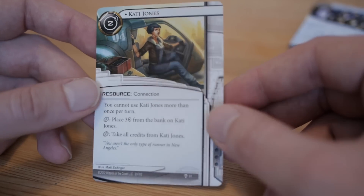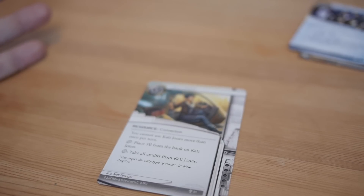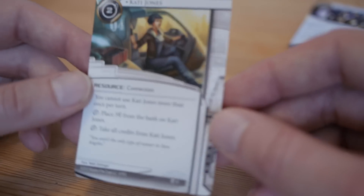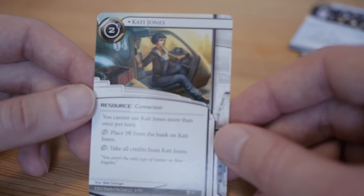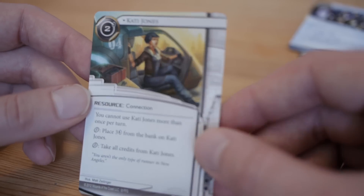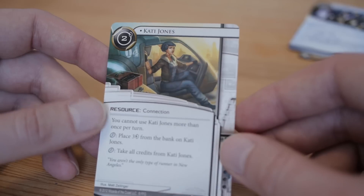One warning: a lot of people use Kati Jones on the first click, which is suboptimal. Another common mistake is playing her with your last click and then doing nothing - you could have waited until next turn instead. Generally, you want to use Kati Jones on the same turn you play her. If you can't use her that turn, it's probably wiser to invest that click into drawing a card or getting credits - it's about opportunity cost. So use Kati Jones wisely. She's a good card, she's a good connection - use her to hack the planet.